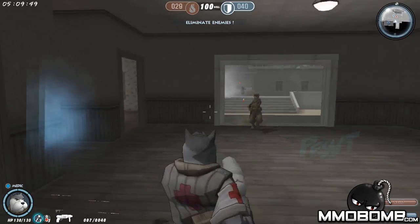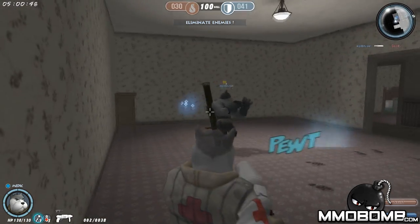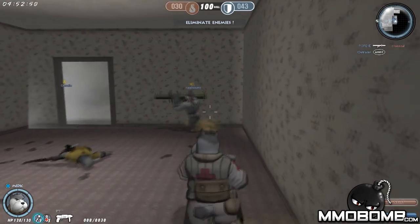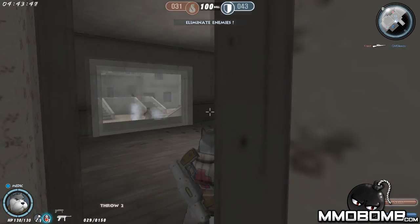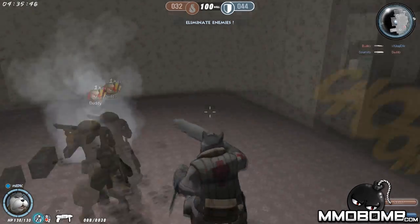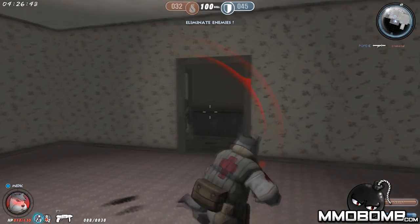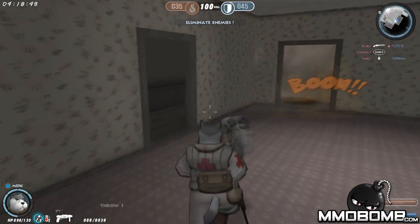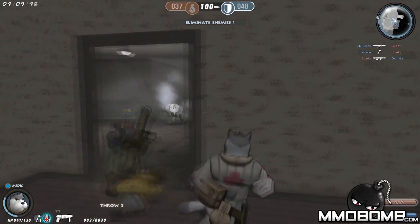Switching to the medic class — it looks like a medic gun. I can actually kill enemies by shooting them, which is cool. I can be a support class! I also have an ability: a healing grenade, which I can throw. You can get healed up by it. The medic heals just by shooting allies — a bit like the medic gun in Team Fortress 2. I can also throw a healing grenade on myself to get healed up.